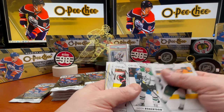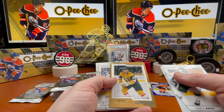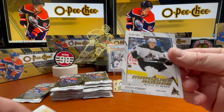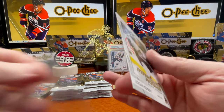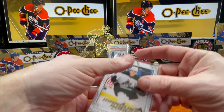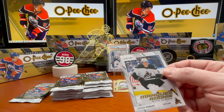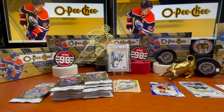Marco Rossi, Jason Robertson, Jordan Staal. Here's a premier — Chandler Stevenson golden Cooley. That's a nice little hit, a good looking card. I'll go ahead and sleeve him up. Two pretty good ones in this box so far.